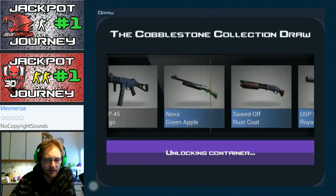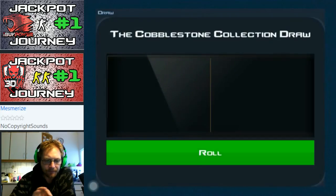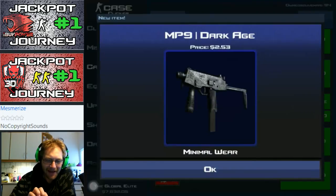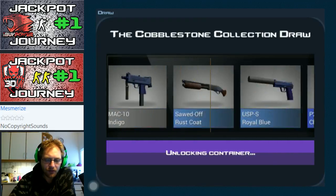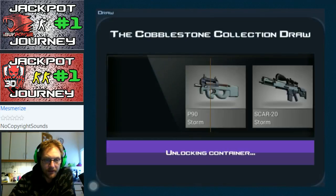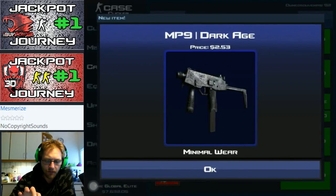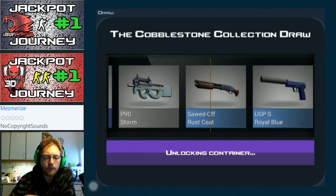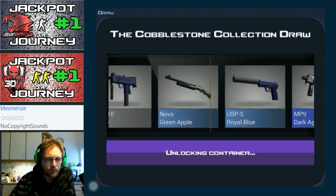We're gonna get it at some point — right around the corner is what I'm expecting. I'm a bit optimistic every time I start out doing these 100 cobblestone collection package openings. And it is — it is the Factory New Dragon Law! Yes, so bring it!